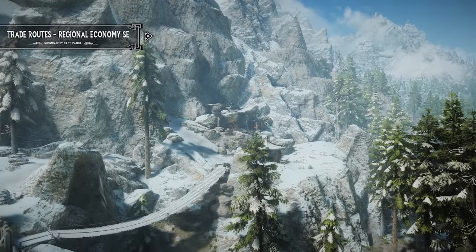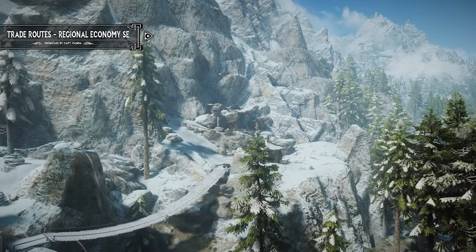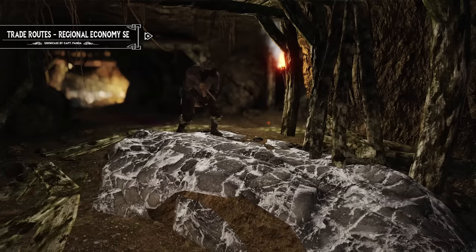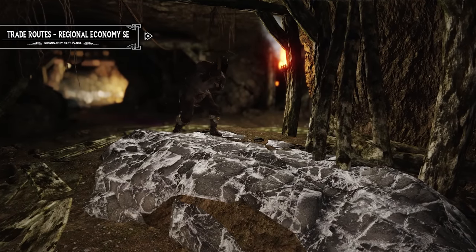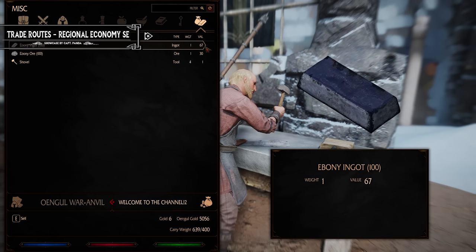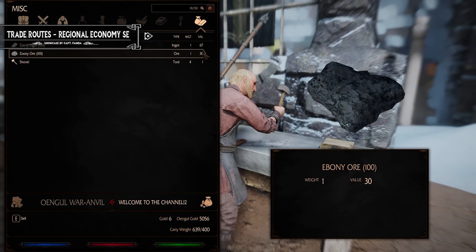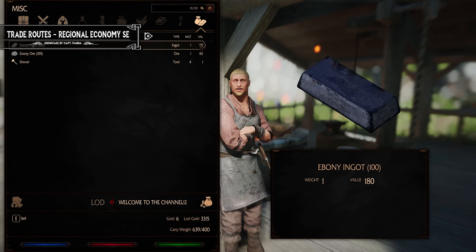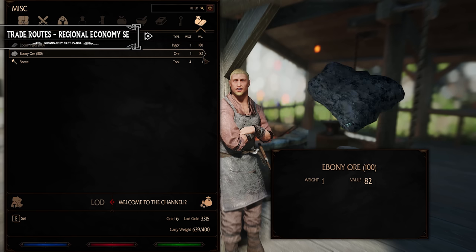The mod works by introducing a system that takes into account the unique economic conditions of each region in Skyrim. For instance, in Windhelm, where ebony ore is abundant, ebony ores and ebony ingots are sold at a relatively lower price compared to other regions. On the other hand, selling ebony ores or ingots in Falkreath will be relatively more expensive since Falkreath does not have an abundant supply of ebony.